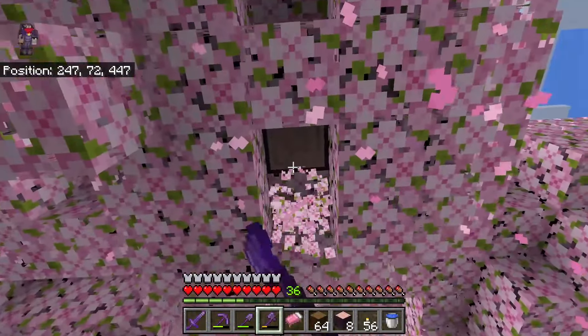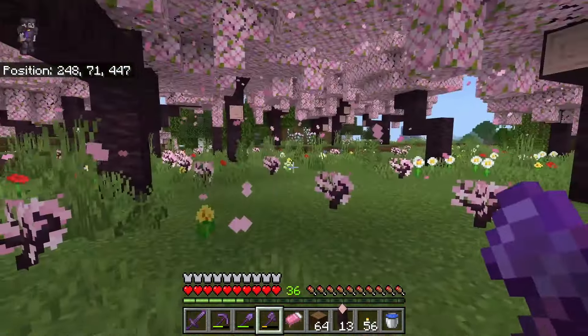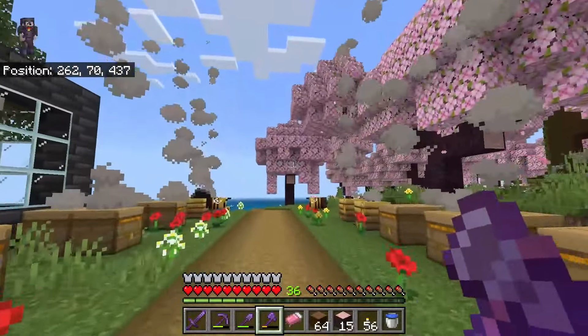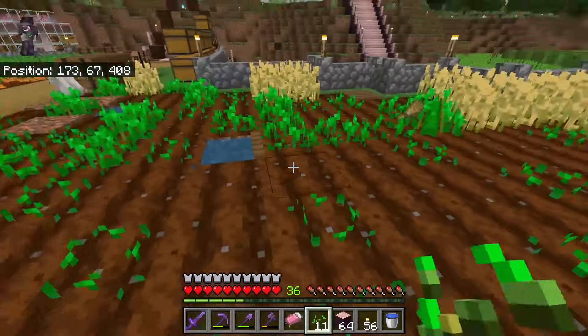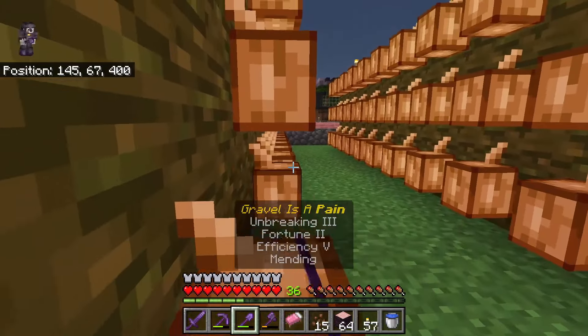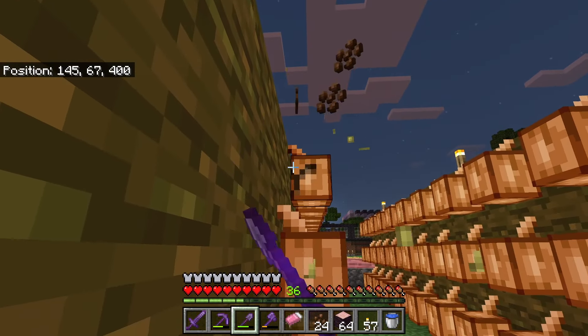Unfortunately, just like the old Minecon capes — where you got a cape if you went to a physical Minecon event — this is similar. It's going to be for people who go to the Minecraft Villager Rescue events. These are events that are going to be sort of like escape rooms by the sounds of it, where you're trying to save a Minecraft village from an in-person event, probably from zombie villagers if I had to guess based on the cape, or from other creatures, trying to stop the villagers being destroyed and turned into zombie villagers.